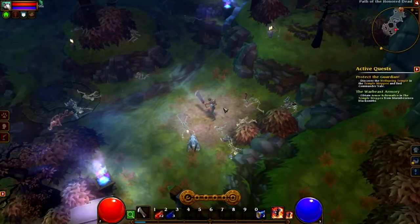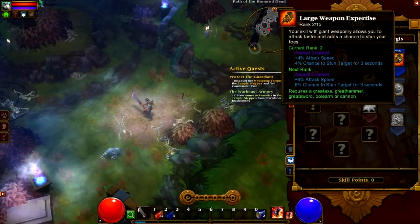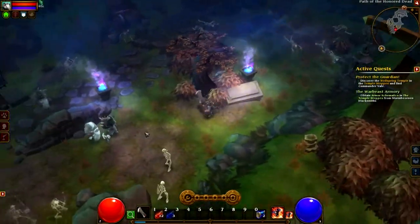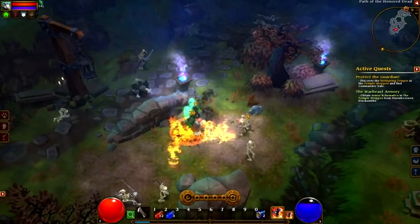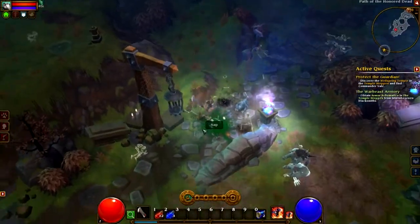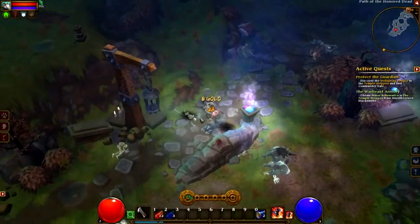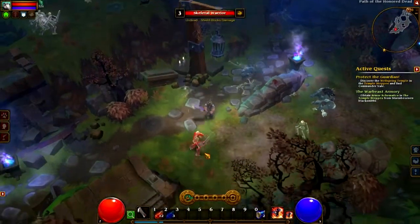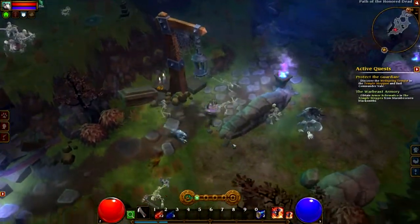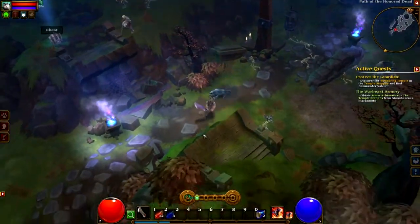Going back to the class system — when you pick your class for the first time, you can now customize your character: picking a gender, changing facial features, hair, and decorations. In the first game you were limited to three gender-locked classes — like the Destroyer was male and the Vanquisher was female — with no way to change your appearance. So I'm glad they added all these customization features.